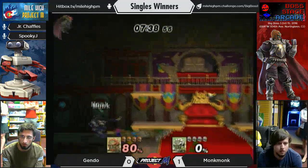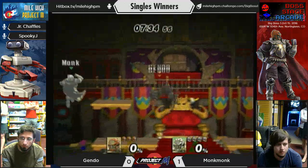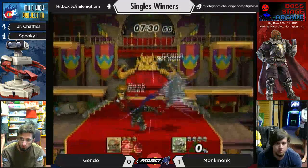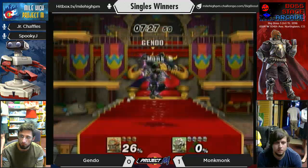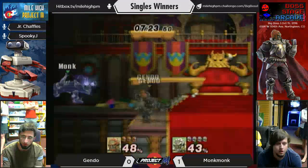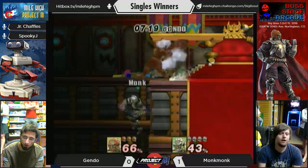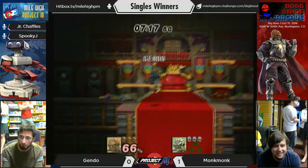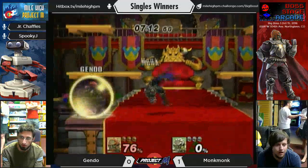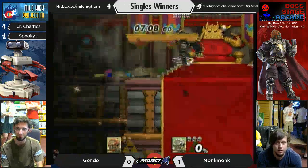Gendo's having trouble getting down... there we go, got that down B. Almost got this bike on him. Gendo's having trouble setting up his stage control and attacks. You got to know your moveset. Three short-hop back airs — and he stomped his foot. Like, if you didn't come any closer, I'm going to kick you. The sour spot — ooh, got his double jump. The tipper man.